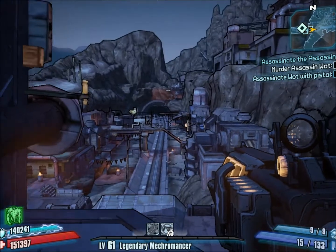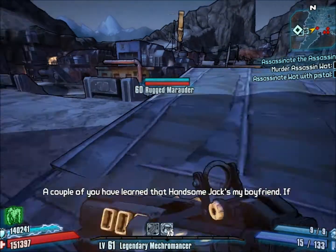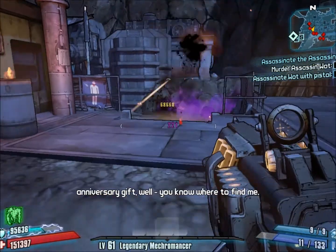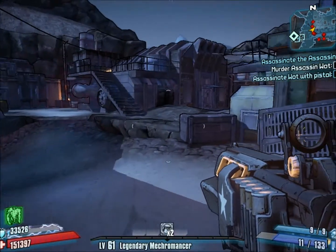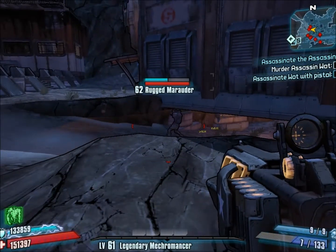So these are all level 61 versions, and I'm here in Lynchwood. It doesn't really shoot bullets — it just kind of goes to a certain range and then explodes everywhere.